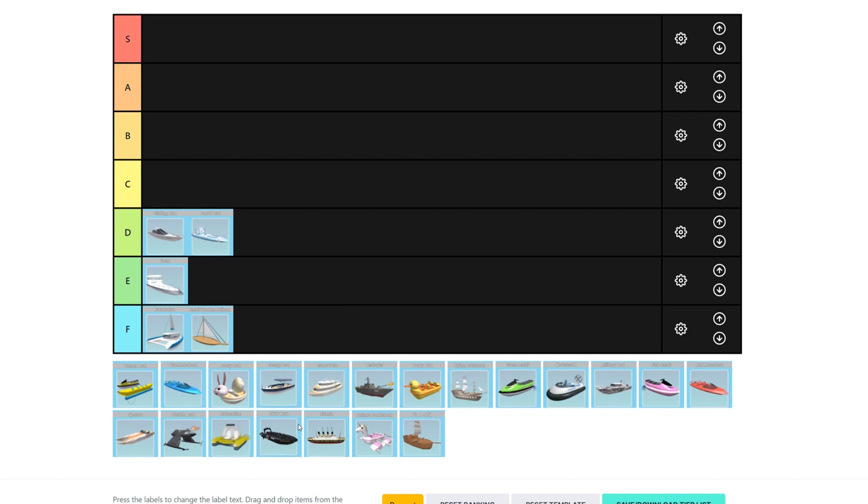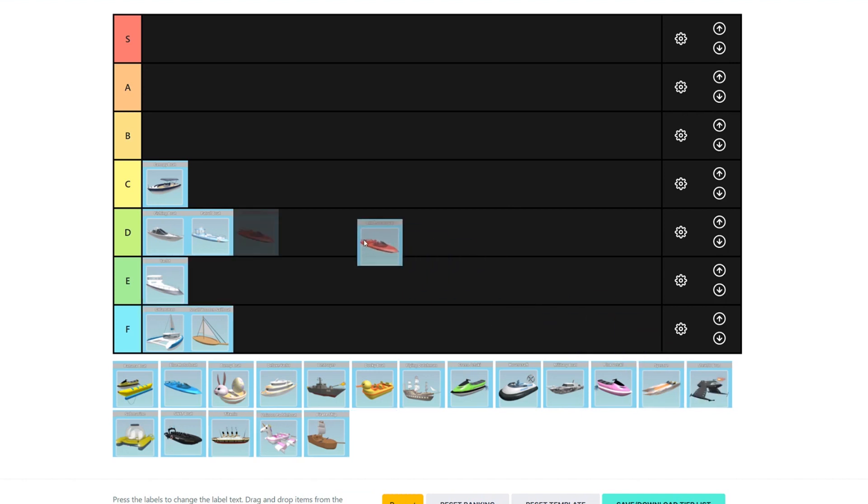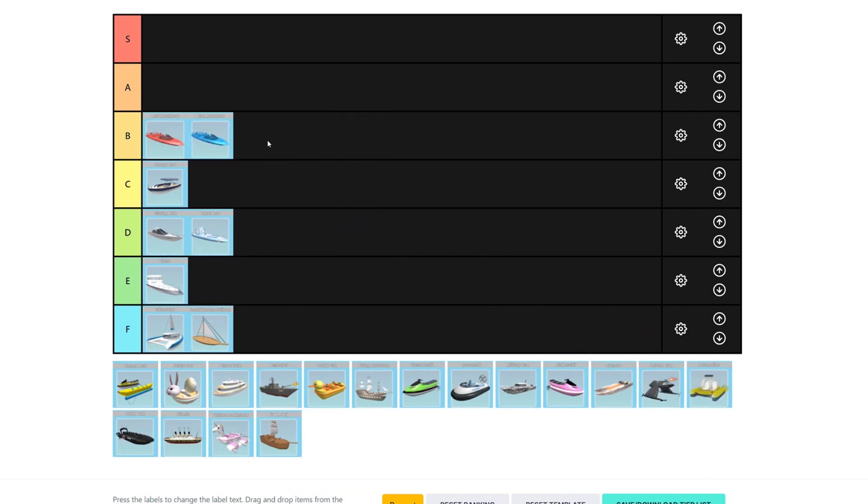So next is the canopy boat, and the canopy boat would probably be C tier. It's not slow but it's not fast — it's pretty fine, not bad. Next are the motorboats. The motorboats I would say are in B tier. They're very good; they can almost outrun a normal shark, and they're pretty good.